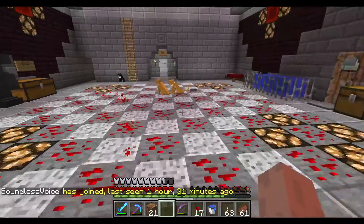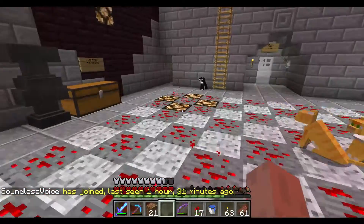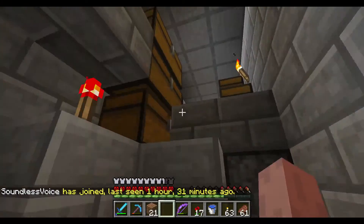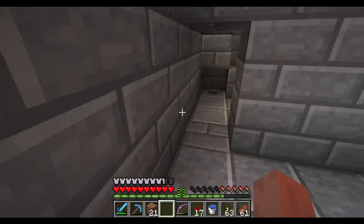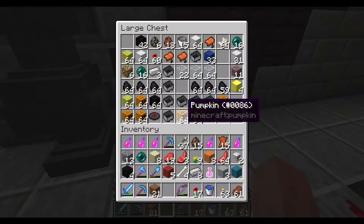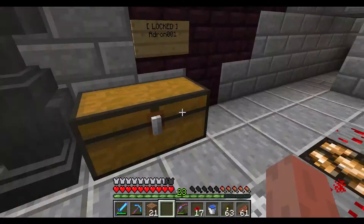Standard pressure plate, iron door. I've actually left my secret storage open there. So there's storage under the wall section here. I've got a button here to close it from the inside, but the main switch is actually this locked chest here. Open it and the door's closed. Open it and the door's open.